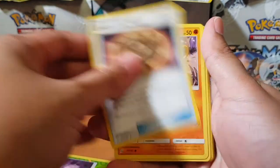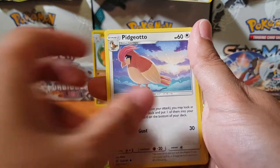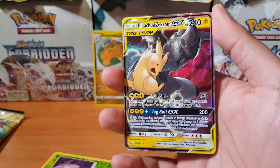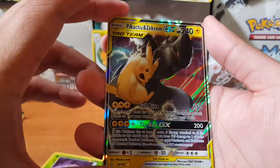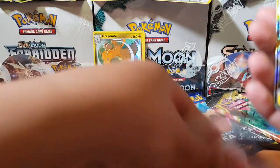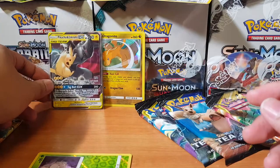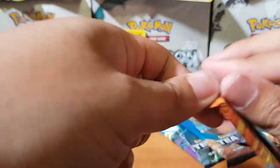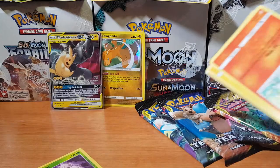We've got Hitmonchan, Dragonair, Unidentified Fossil, Mankey, Pancham, Fomantis — Pidgeotto, Charmander, Wartortle — and for the rare we have... oh there we go! We got Pikachu & Zekrom GX! At least we finally got something — a tag team card! Look at that artwork man. Pikachu Zekrom GX — oh my god! Alright, so it is worth getting those pre-sales I guess.